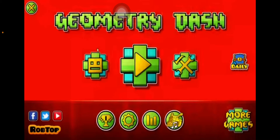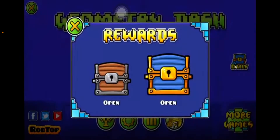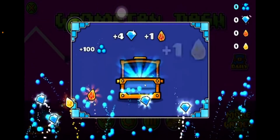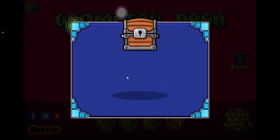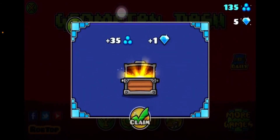Those UIs come from Geometry Dash Lite, Meltdown, Sub-Zero, and World — those UIs don't have Everyplay or Game Center. Then he opens the daily chests, which offer him some orbs, diamonds, as well as shards.